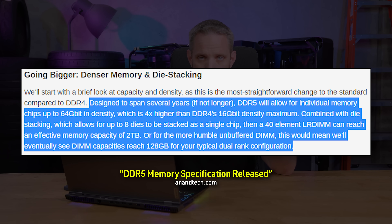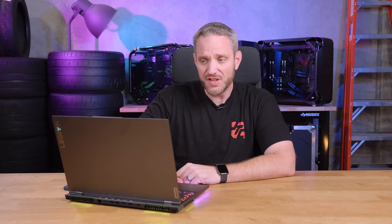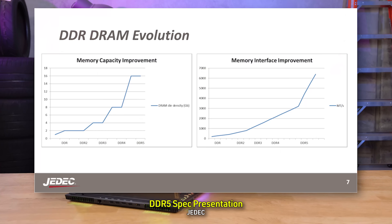A single DDR4 DIMM maxed out at 32 gigabytes. With DDR5, we're seeing 8 GB to 64 GB per stick — per stick! So that means you could have just two sticks of RAM and have 128 gigabytes of memory. There's a lot more to talk about in terms of burst length, refresh commands, bank groups, and all that — but you can essentially assume everything has either doubled or quadrupled depending on the spec, and that is a massive improvement.